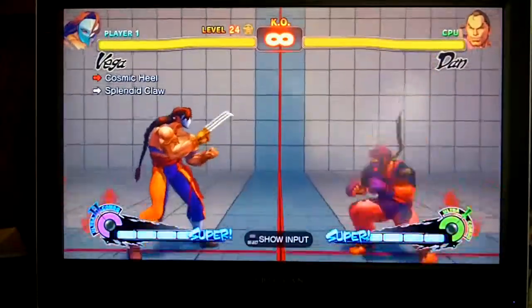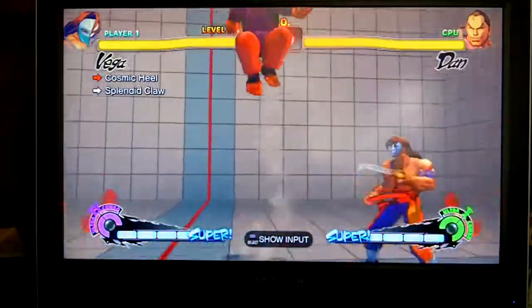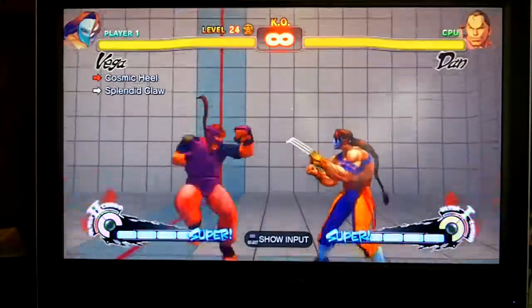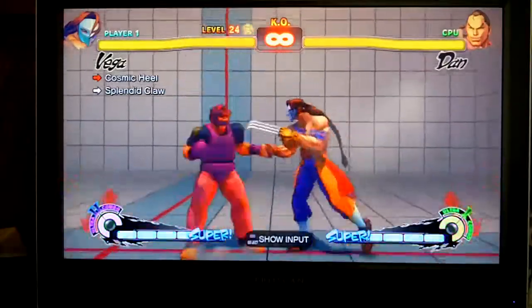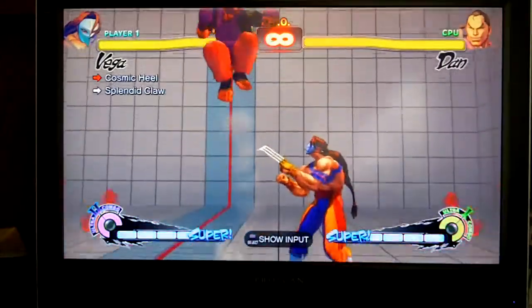This is Vega's trial number 24 for people who have been having trouble on it. There are two things to remember in this one. When you're doing the cosmic heal, you just gotta make sure that you hit him high enough so that he's in the air as much as possible.